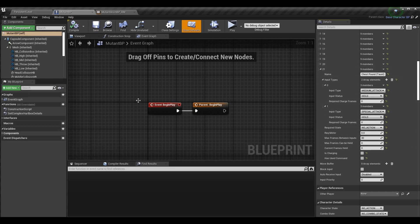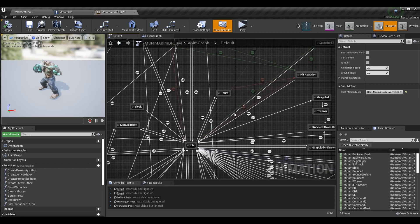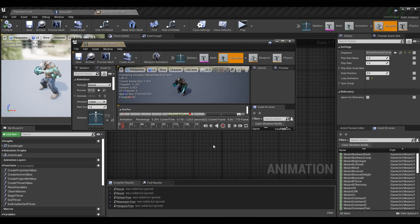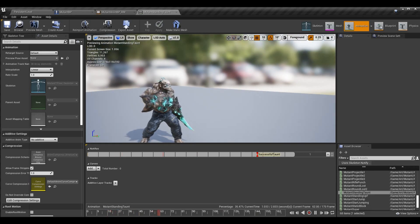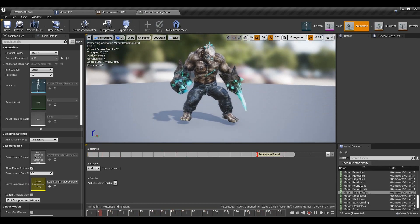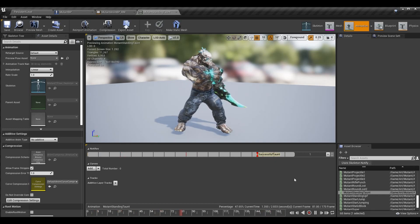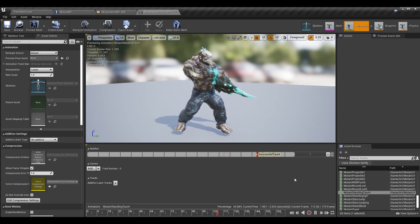Once you have this taunt command set up, in your animation blueprint you need to set up logic to transition to the taunt animation. You can add an anim notify to the animation — this is where we'll gain health, super meter, or whatever we're actually receiving from the taunt, assuming you receive something. You don't always receive something in games for taunting.